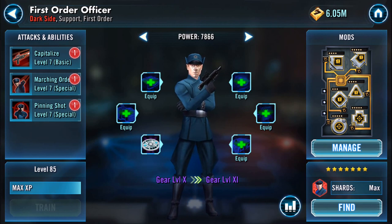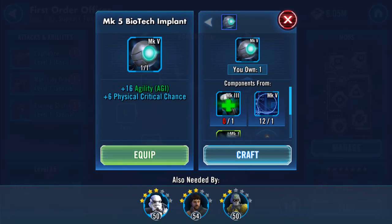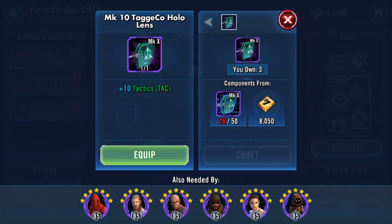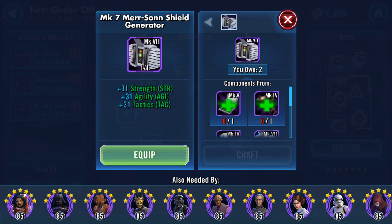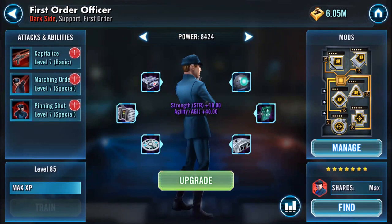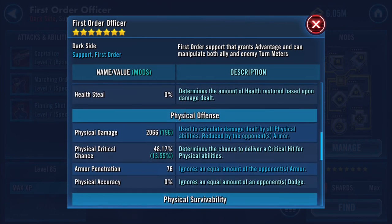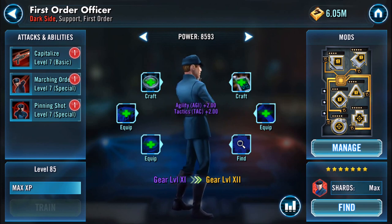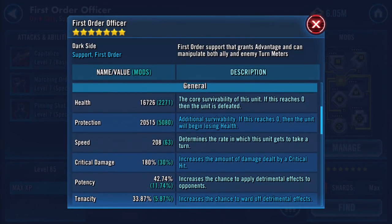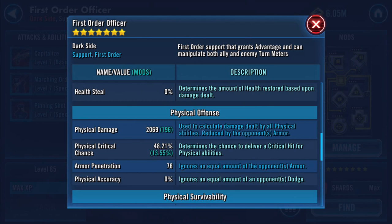I don't have the omegas I want — I need omegas — but I was shocked when I saw that this is what gear goes there. It's the only cheap one but it's going on. He's going up to gear 11, so that's increased things a little bit. Now he's up to 20,000 protection, health has increased a little bit, and physical damage went up just over 40 points.